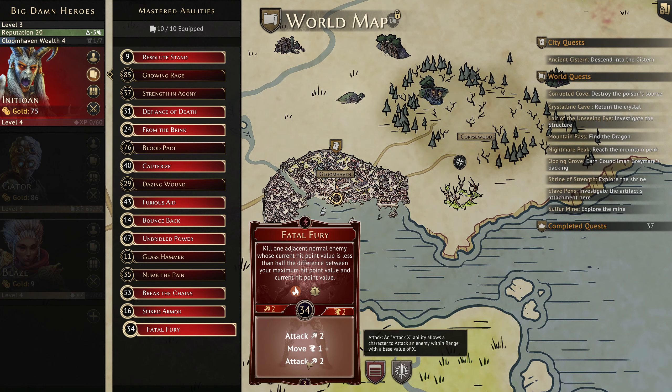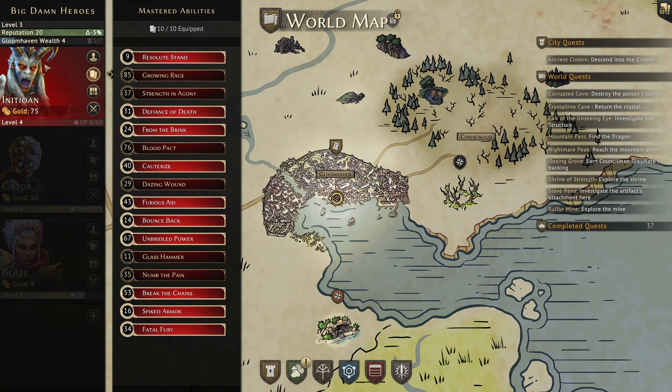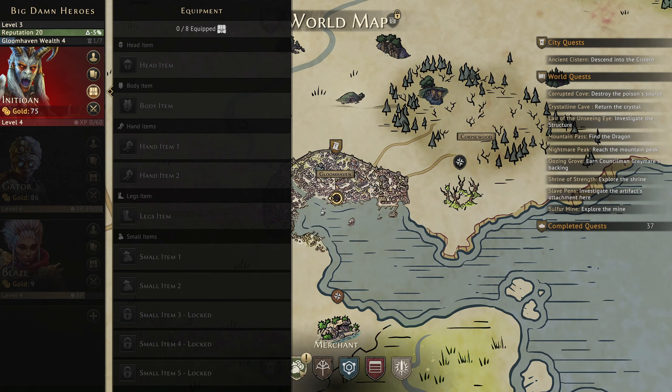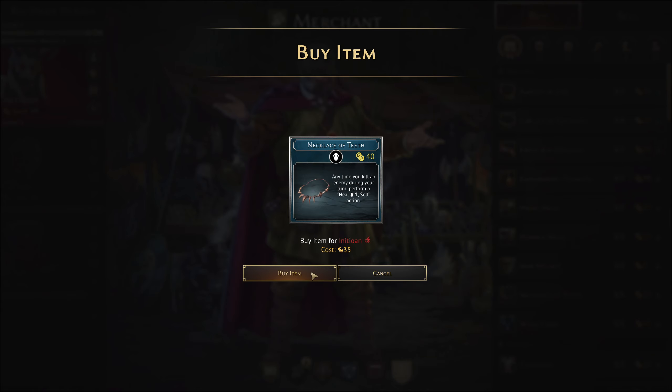It's also more interesting for the stuff on the bottom. Anyway, that's enough waffling. I want to buy some equipment for him. If we go to the shop, the Necklace of Teeth - we're likely to be doing quite a lot of killing with Inotion, and I'd quite like to be able to heal as we go, so I'm going to get that right from the start.